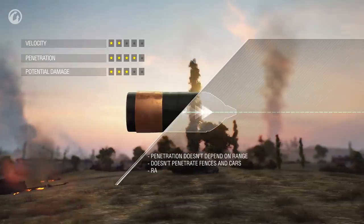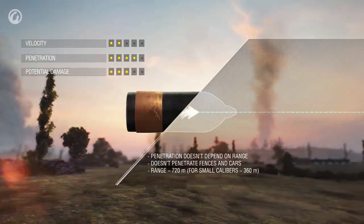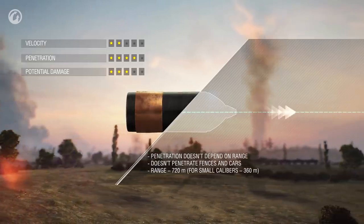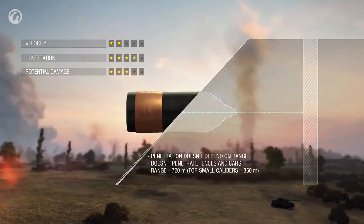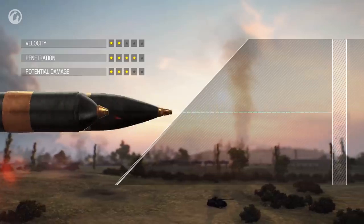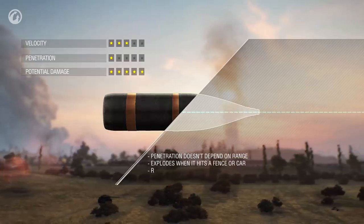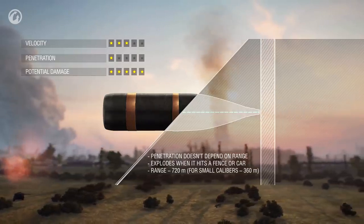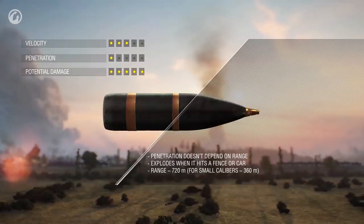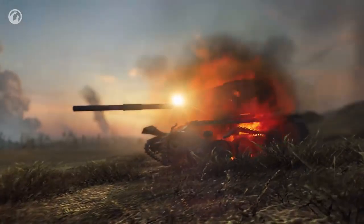APCR shells can go through fences too, but with distance they lose their penetration capacity more than AP shells. The HEAT shell is a different story. Its penetration capability doesn't depend on the range and remains the same along its entire trajectory. But this comes at a price: this shell is the slowest one, and if it hits a fence, it won't go any farther. HE shells fly almost as fast as AP ones, and they don't lose their penetration power with distance. After hitting any object, an HE shell detonates, and its fragments can damage a nearby vehicle. These shells have the highest potential damage and the lowest penetration capability.